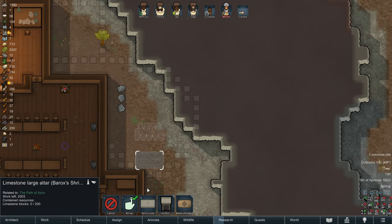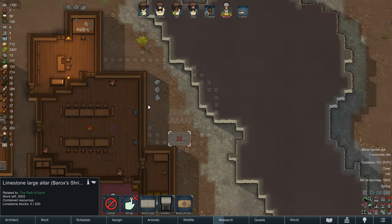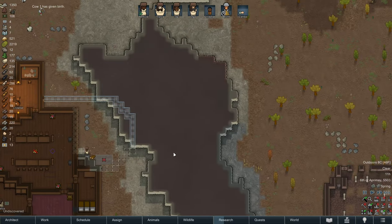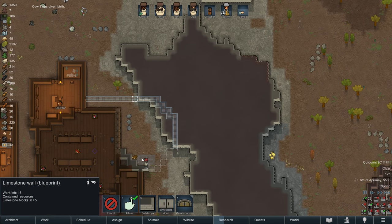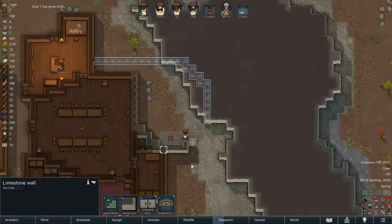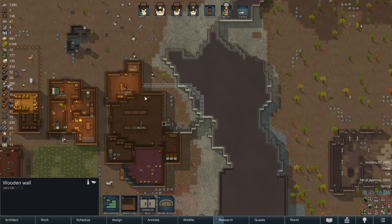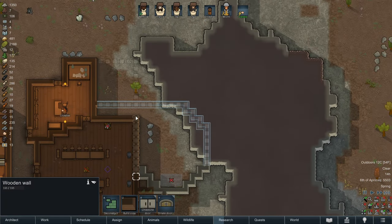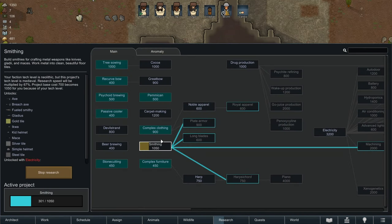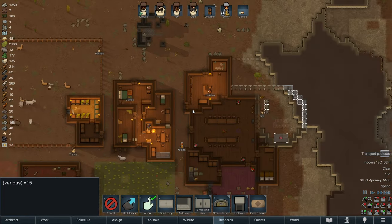We will start construction on it soon. We're going to use stone blocks to make our chapel because we want it to look very impressive. We're currently building this out of limestone, but this is just a placeholder — we're going to eventually build it out of marble because marble is a much prettier looking stone than limestone. Construction orders are in for all these walls. Jay is slowly but surely getting all the new limestone walls built, and they look fantastic. This is going to be a great looking shrine. We're going to get some interesting floor patterns in here too once we get colored carpets — we definitely should research carpet making.